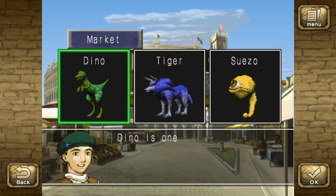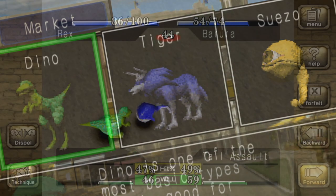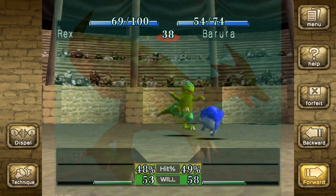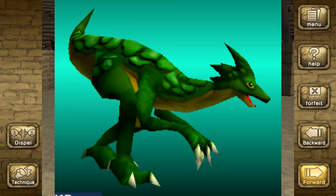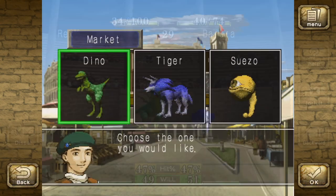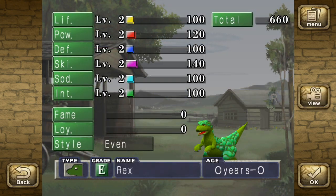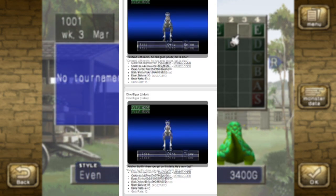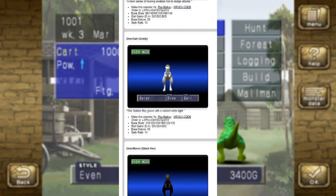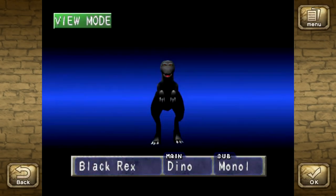First up is Dino, a monster whose name is extraordinarily clever — it's literally just a short form of dinosaur. Dino is actually quite popular; so much so that after it was cut, or transformed, into Zoom — another monster we'll talk about in the Monster Rancher 2 video — it was brought back as a Zoom sub-breed in Monster Rancher 4 due to its popularity. In Monster Rancher 1, Dino is considered one of the most basic monsters and is a great choice for beginner breeders. It has relatively rounded stats and is pretty easy to raise. Here you can see the different Dino sub-breeds courtesy of legendcup.com — my favorite is definitely Blackrex.